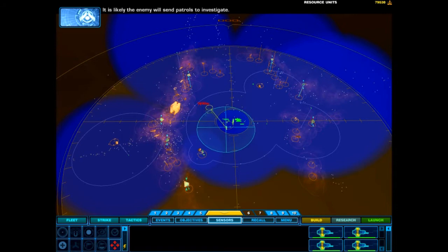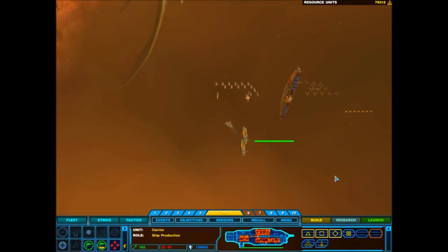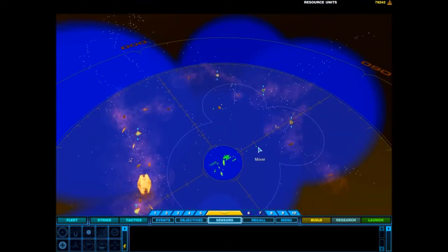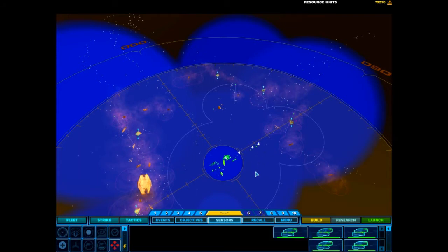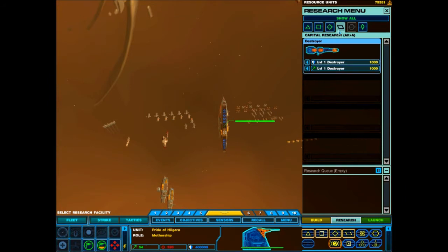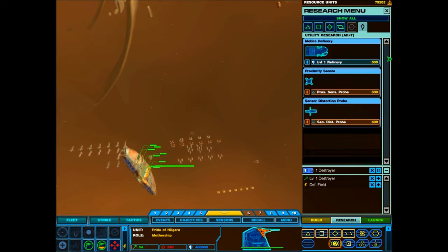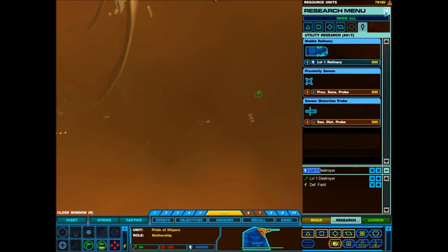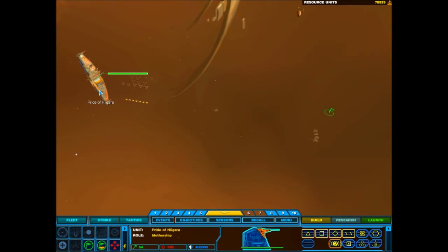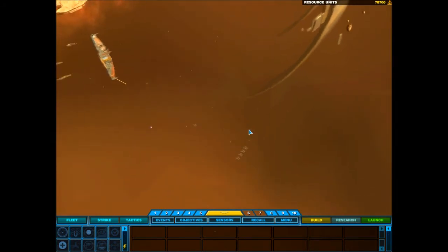It is likely the enemy will send patrols to investigate. Prepare for possible VEGAR attacks. Weapons set to full power. Ion cannon turret complete. Ion cannon turret complete. Ion cannon turret complete.